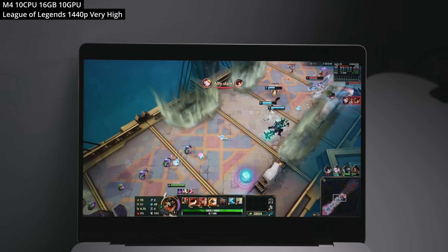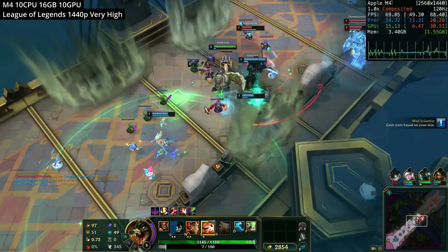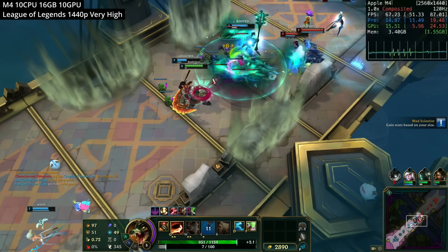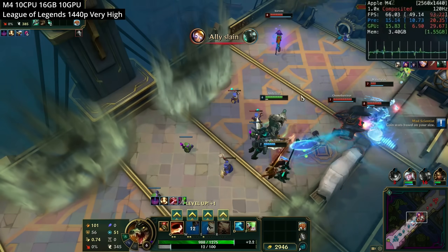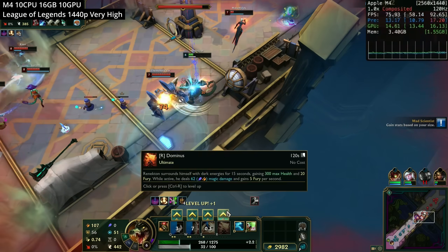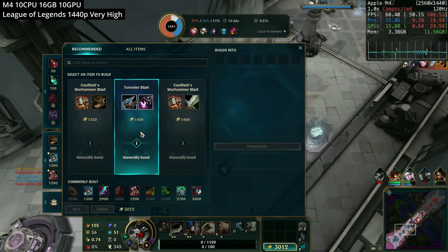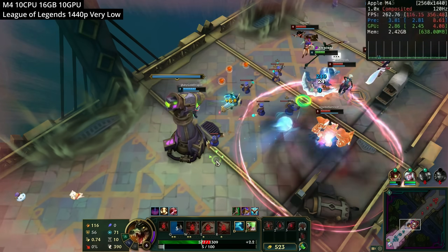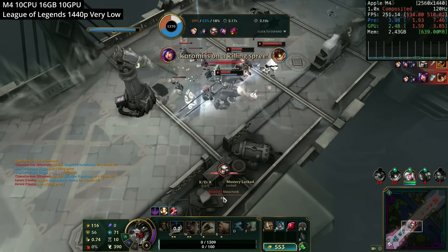Next up is League of Legends, a Mac port where we're using a hidden feature — editing a config file to enable the Metal Graphics API, which makes the game run much faster. Running at 1440p very high graphics preset, we're getting about 65 to 70fps in ARM game mode. For competitive players wanting extremely high frame rates, turning settings down to very low gives over 200fps on the base M4.